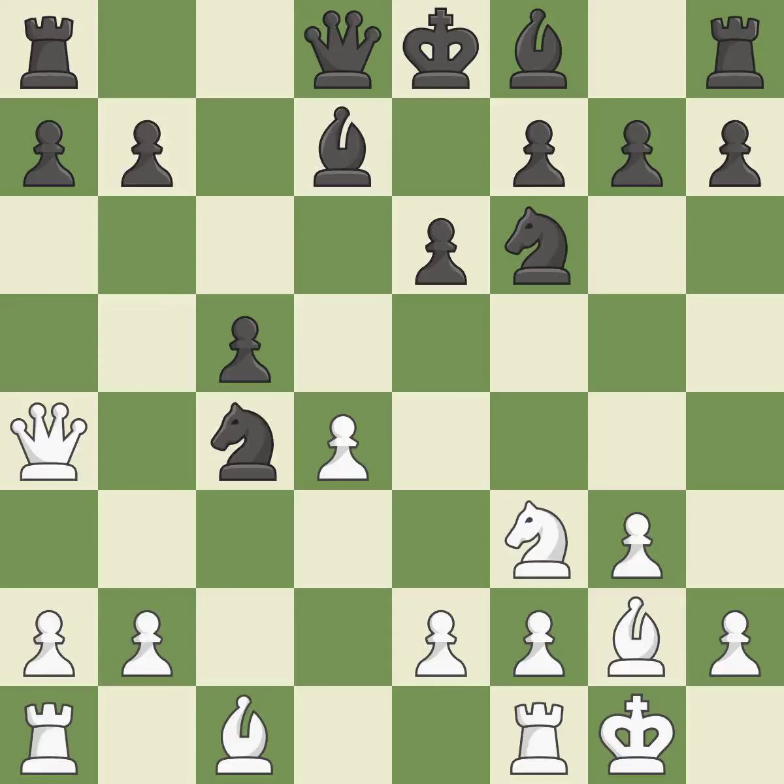This blocks the check from an opposing queen. This is the only move that works — it is a great move. Recaptures from a previous move; this is the only good move. A pawn kicks the opposing queen, forcing her to move or risk being captured.